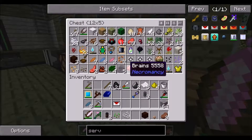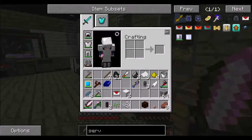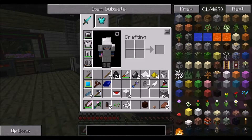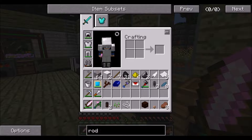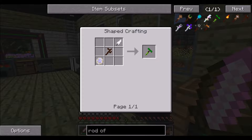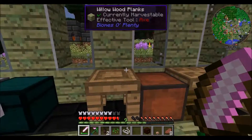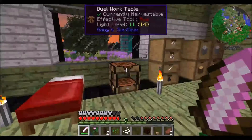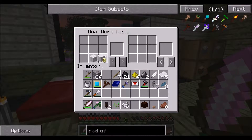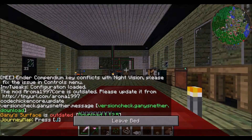I might as well take the things I'm going to need for it, which is a piece of string, a feather, and a carpet. Basically I want to make something called the Rod of the Skies, which is going to lift me up. It needs a feather, and the rune of air needs a string, feather, and carpet, plus 3 mana irons.